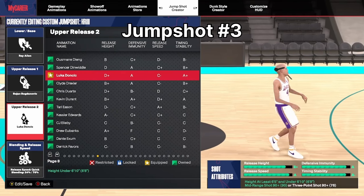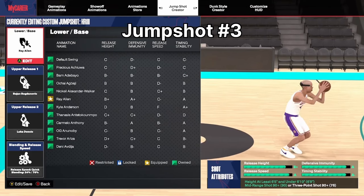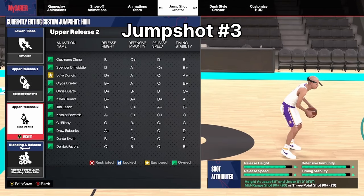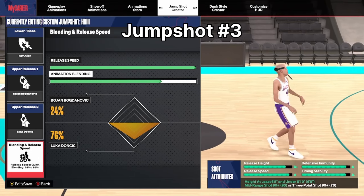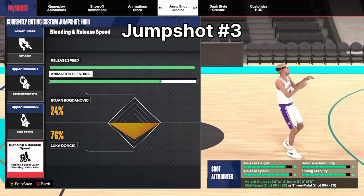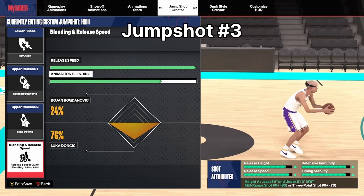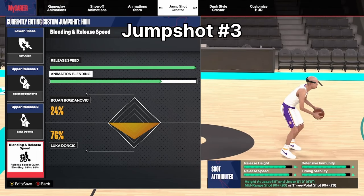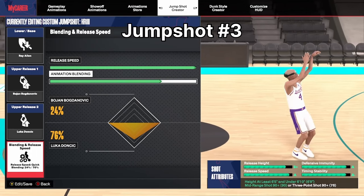The last base I want to talk about is Ray Allen. This Ray Allen base is really fast, so if you like fast shots this is the perfect shot for you — very quick. If you're not rocking jump, I recommend trying it out, especially as a guard you can get quick peeks off. It's more consistent once you get the timing down. This is literally the fastest shot out of all three.